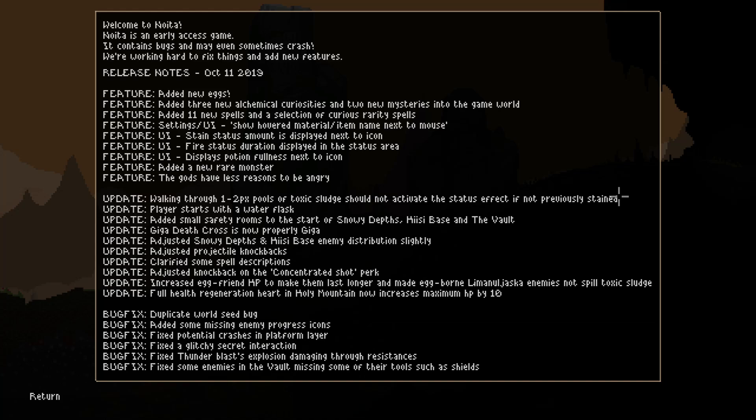Added a new rare monster. The gods have less reasons to be angry, so I'm assuming maybe the worms won't piss them off — I don't know. They also nerfed toxic sludge a little bit. We start with a water flask, which is really good — that means we can make it across the lava. Small safety rooms added to the start of snowy depths, Hiisi base and the vault. That's pretty good, because often in those levels there's a bunch of enemies right at the beginning and you just die.